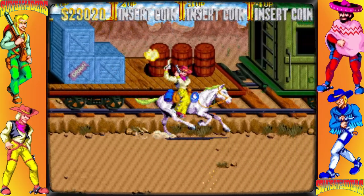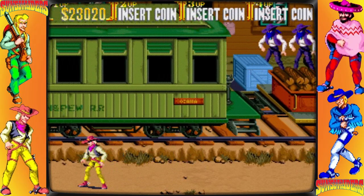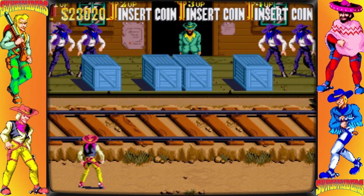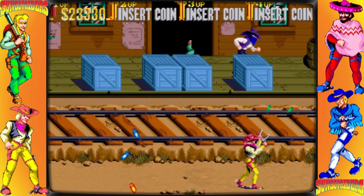Paco Loco, a burly bandit armed with a gatling rifle, is the stage 7 boss and one of Richard Rose's goons. His final words before being killed by the bounty hunters are 'Asta la bye-bye,' a reference to the iconic line spoken by the T-800 in the second Terminator film, released in 1991.